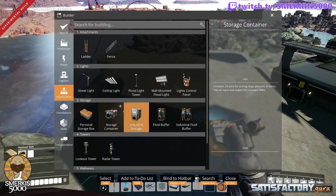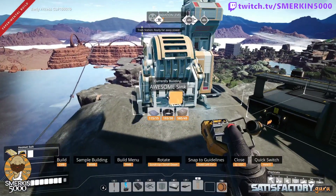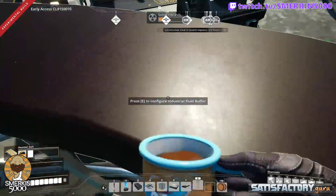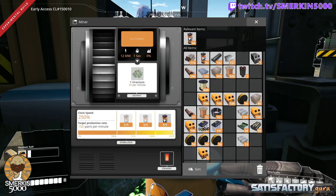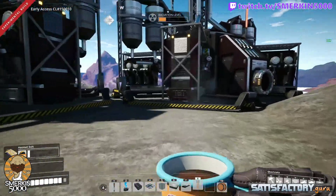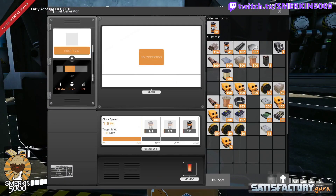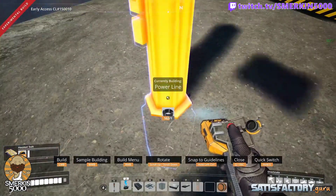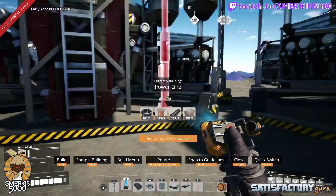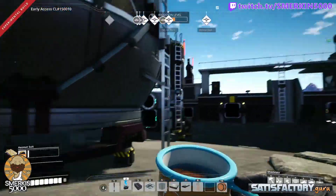I'm going to put my awesome sink up at the top here. So like I said, this here at 250 percent — same with these two. I'll just bring this through to here. I'm also going to put a power pole up.